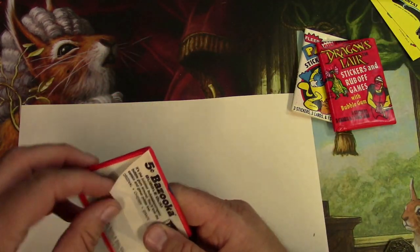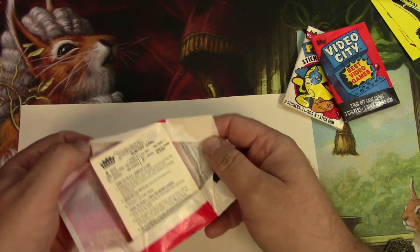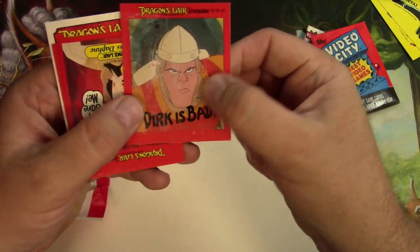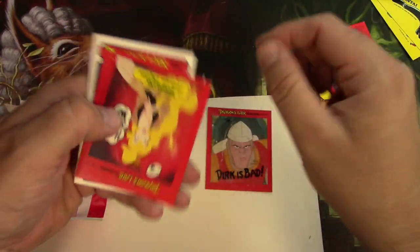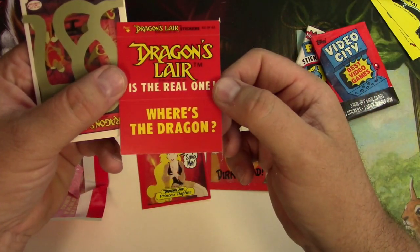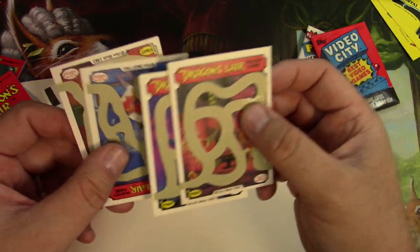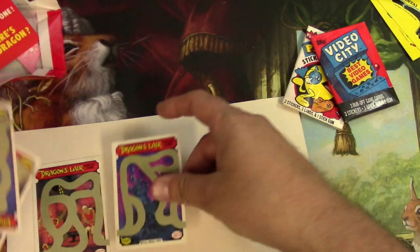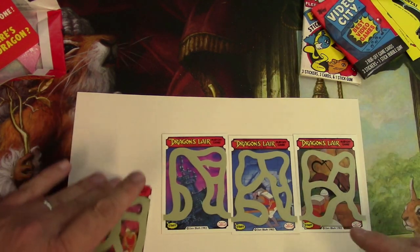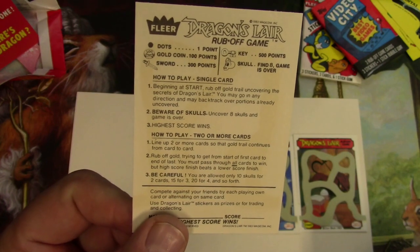I'm going to try the Video City pack — the other was from Tops. Let's try Dragon's Lair. There's some gum and I'm not going to eat it — I've learned my lesson before. There's Dirk, pretty cool, Princess Daphne — cool stickers with a little story. And there are four game cards here; I believe you can string them together. Dots are one point, a gold coin is 100, a sword is 300, a key is 500, and if you get eight skulls the game is over.